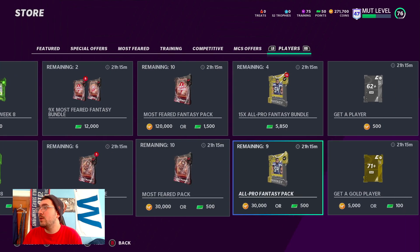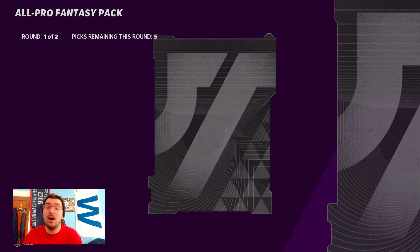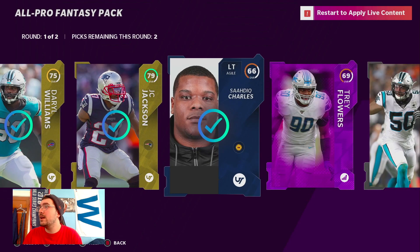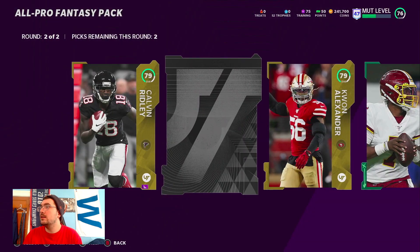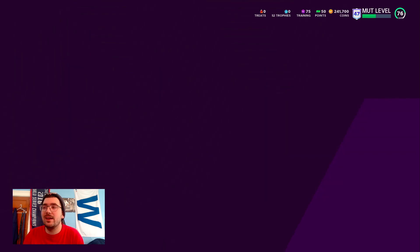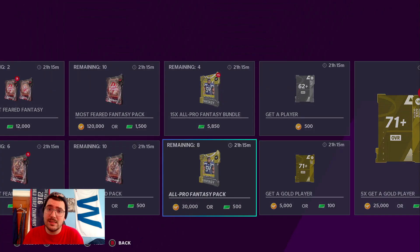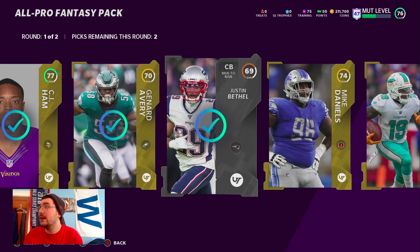Nine more packs — come on EA, we already started off good, don't go downhill. Y'all can make up for all the garbage pack openings I've had this week right here. Nothing in the first round... elites. Back to the usual, back to the all-golds. They gave us one good card and then hit us with the all-golds. I'm hoping tomorrow we get a complete reset of these packs because the odds have just been completely garbage.